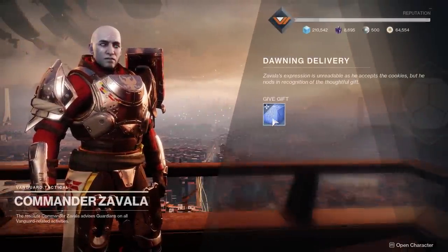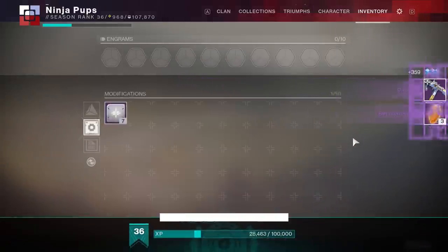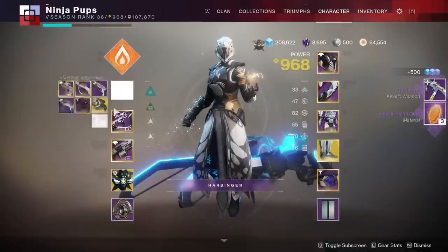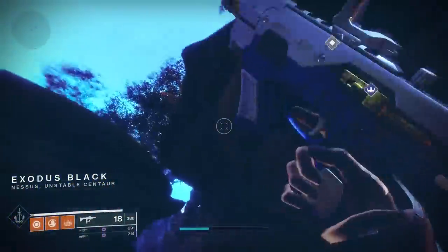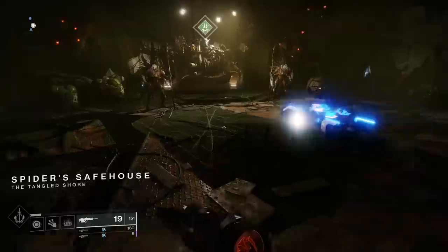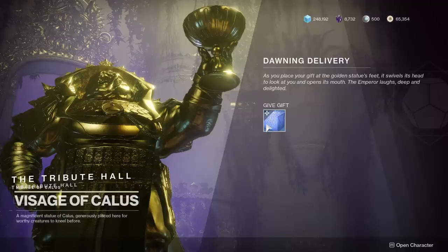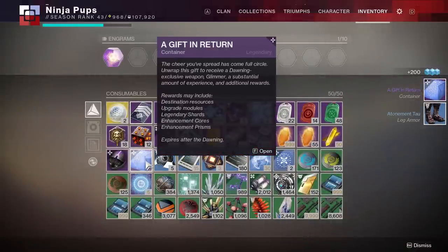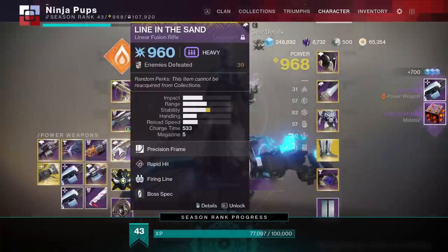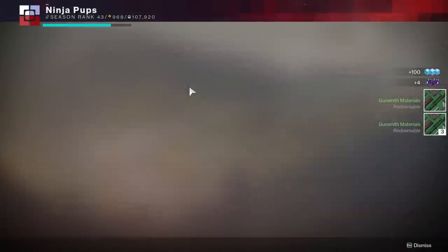You're told to bake a cookie for Zavala and he'll give you a Dawning package. When you open this, you're going to get either a Cold Front SMG or the Avalanche Light Machine Gun. Not sure if it's just a 50-50 chance, or if you're more likely to get the SMG if you already have the light machine gun. To get more of these, you'll need to keep baking more treats. Each vendor has the potential to give out rare and legendary gear from their normal rewards when you turn in a treat, but you also have a chance to get the Dawning gift packages. When handing in a treat to a vendor, you have a chance to get a consumable called Gift and Return, which can drop destination materials, cores and prisms, and also has a chance to drop the new weapons.